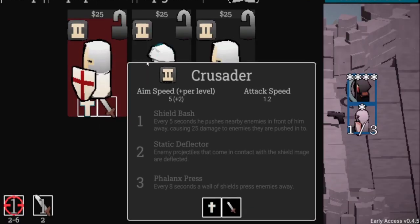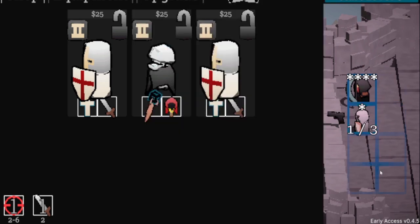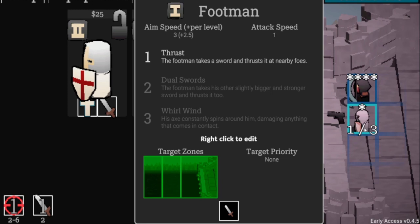Characters level up too. See how the Footman shows 'one of three' — if you only bought one, his skill is just taking a sword and thrusting at nearby foes. If you upgrade him to level two by buying three total, he gets dual swords and does two hits. Level nine — which requires buying nine total Footmen — unlocks Whirlwind: his axe constantly spins around him damaging anything in contact.